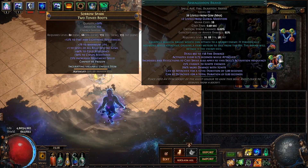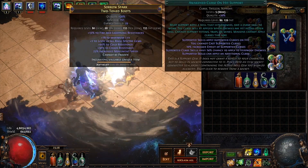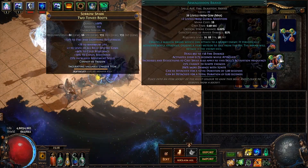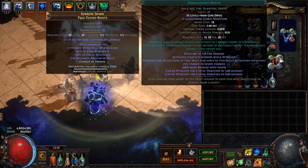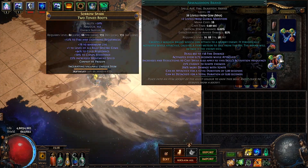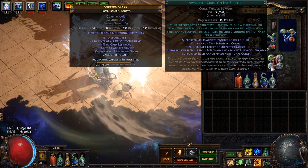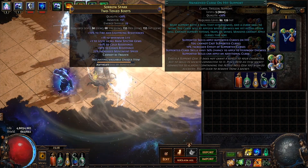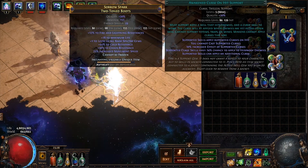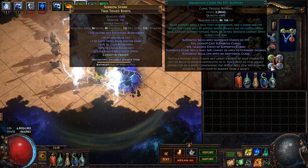In our boots, we are using Armageddon Brand, Projectile Weakness, Awakened Curse on Hit, and Elemental Weakness. I use Armageddon Brand because of its very quick cast speed and its power in 100% delirium maps. Awakened Curse on Hit is used in conjunction with 2 curses to increase minion damage even further. Keep in mind that your Awakened Curse on Hit needs to be at least level 5 in order to apply 2 curses instead of the usual one.